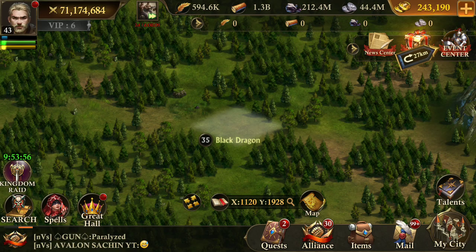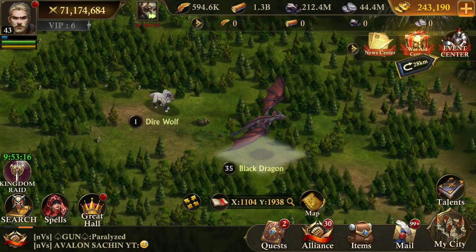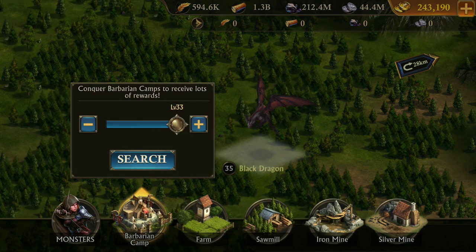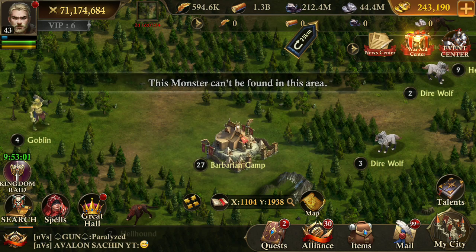For resources, you can search level 35 monster — here it is, the nearest one. Now let's try barbarian camp — here, maximum level 33. Let's search it. This monster can't be found in this area. Level 30, not found in this area. Level 27 — here it is.